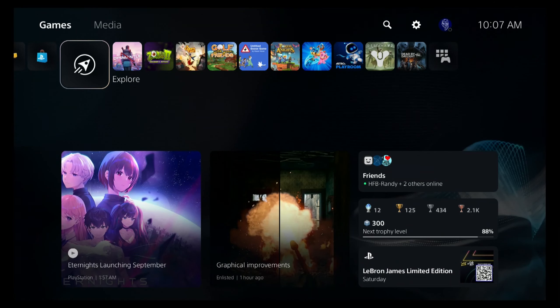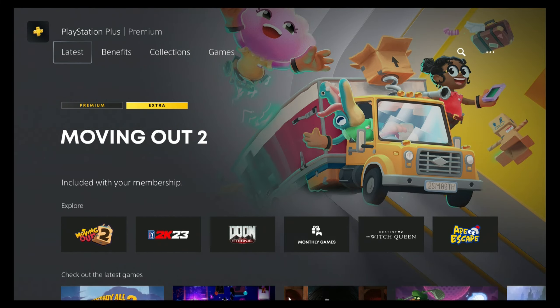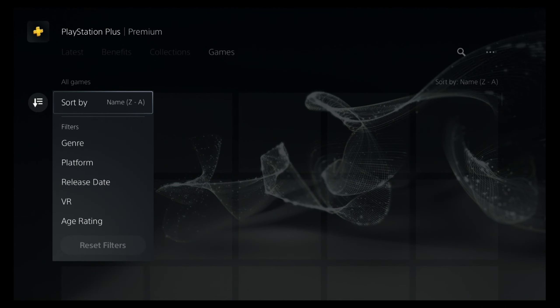Hey guys, my name is Peter Parker and welcome back to the channel. As you already know, we're on a journey to find the weirdest game on PlayStation Premium from A to Z, and today we're looking at the letter Y.